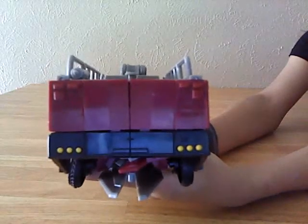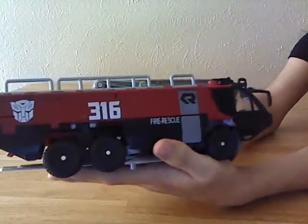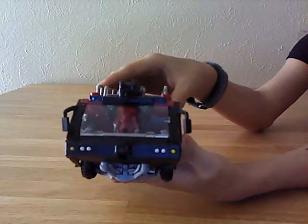Nothing much in the back — just some red and yellow painted tail lights. Same thing under the rear, and of course everything else in the front.